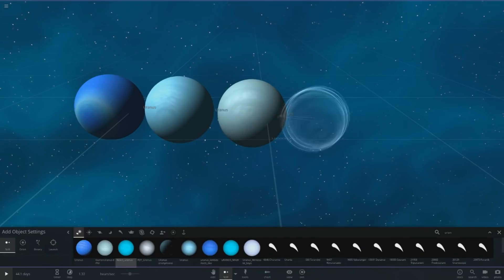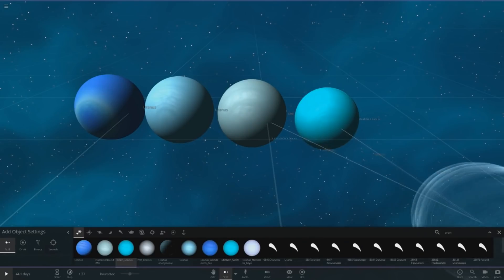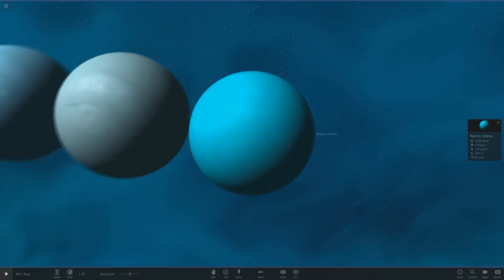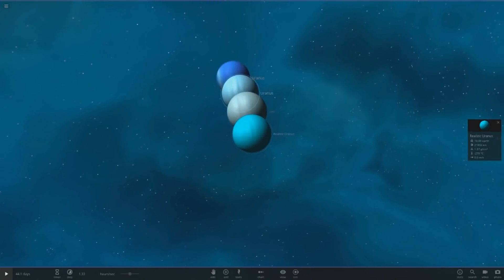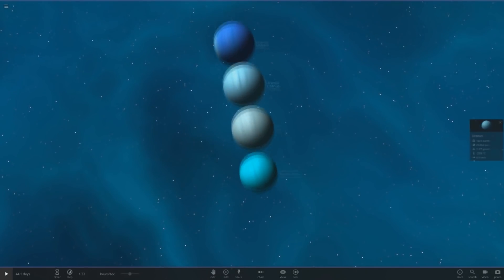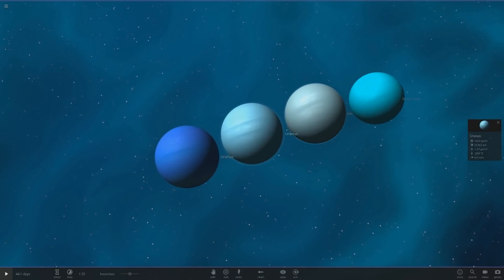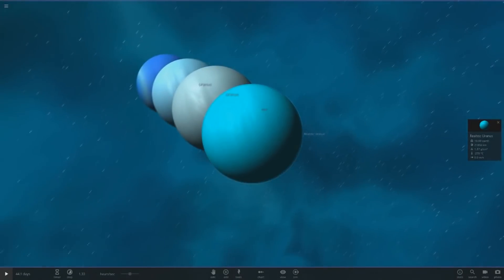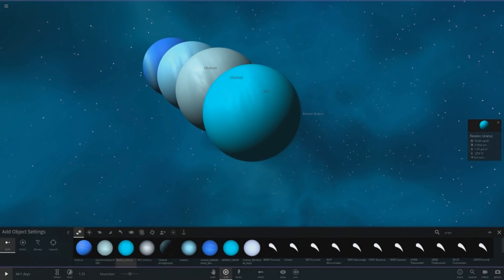Next up we have Nickers' one. He's gone with a very very cyan colored Uranus here. It's very colorful compared to the real one. The real Uranus is definitely one of the paler versions. This one is very very cyan indeed — it's very similar to my cyan gas giant as well.